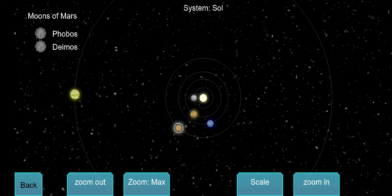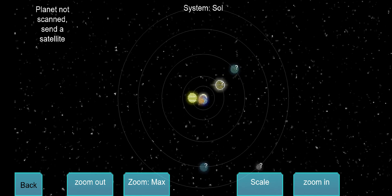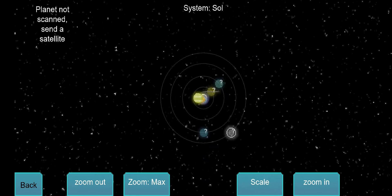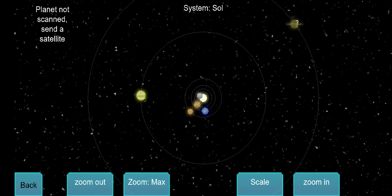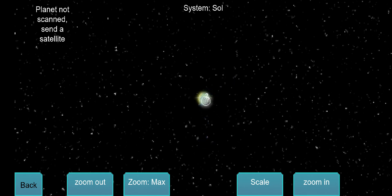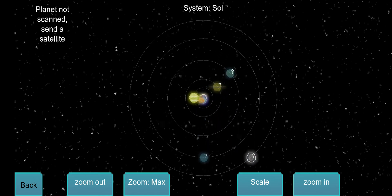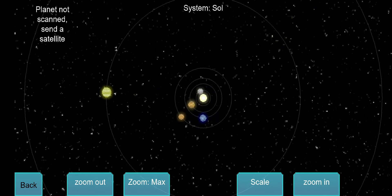The idea is to send a ship that lands on Phobos and then send it forward to Jupiter, where I would research Jupiter and its moons. There are currently only one solar system as far as I can see. You can also turn off the scale to make all planets equally spaced apart, but I keep it on the realistic scale because it's more logical and cooler.